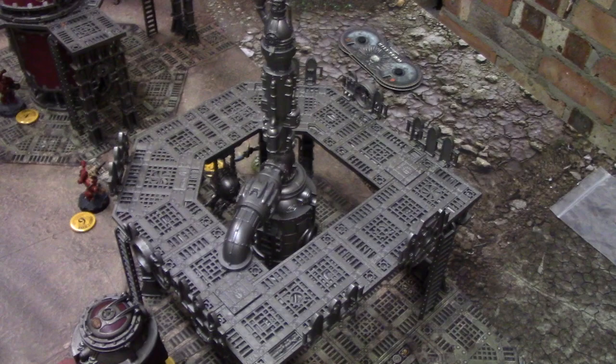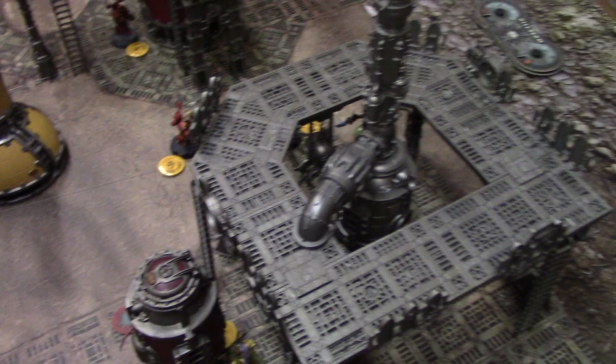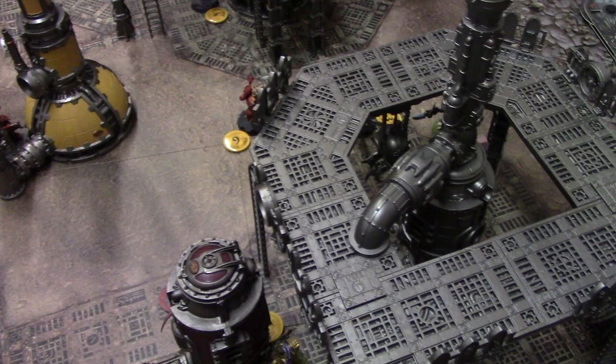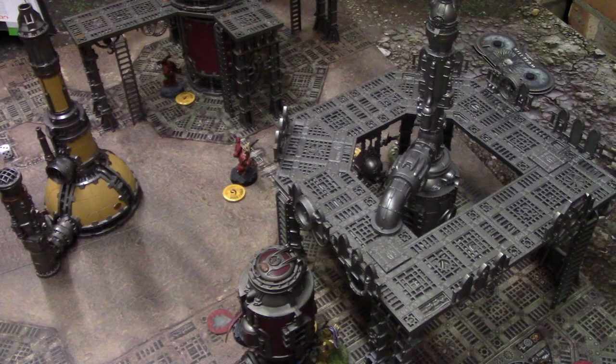At the end of round two, Andrew is holding two objectives. I'm not holding any because I'm not within two inches of either remaining objective - we're contesting the other two. Andrew gets two points, I get zero. It's now three-one to the Crimson Slaughter. Let's see if the Custodians can start smashing some heads.